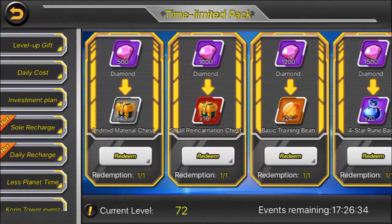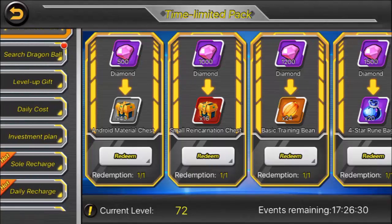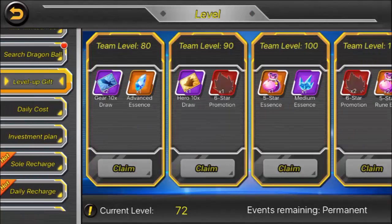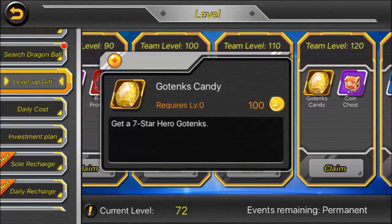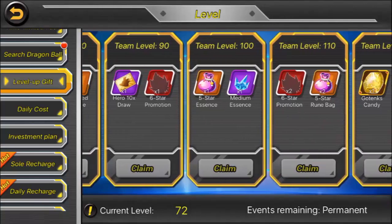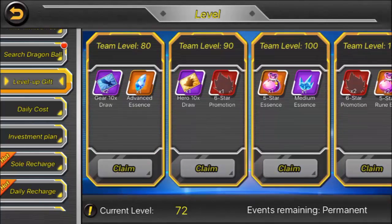Next is events. Events change quite often, but one that will always remain is the level up gift. You can claim one of these for every 10 levels you go up, and the higher you go the better rewards you'll get. For a lot of the early stages you'll get gems, but at a high level like mine they focus more on items that can advance your team — so at level 72, when I reach level 80 I'll get rewards to help my team.